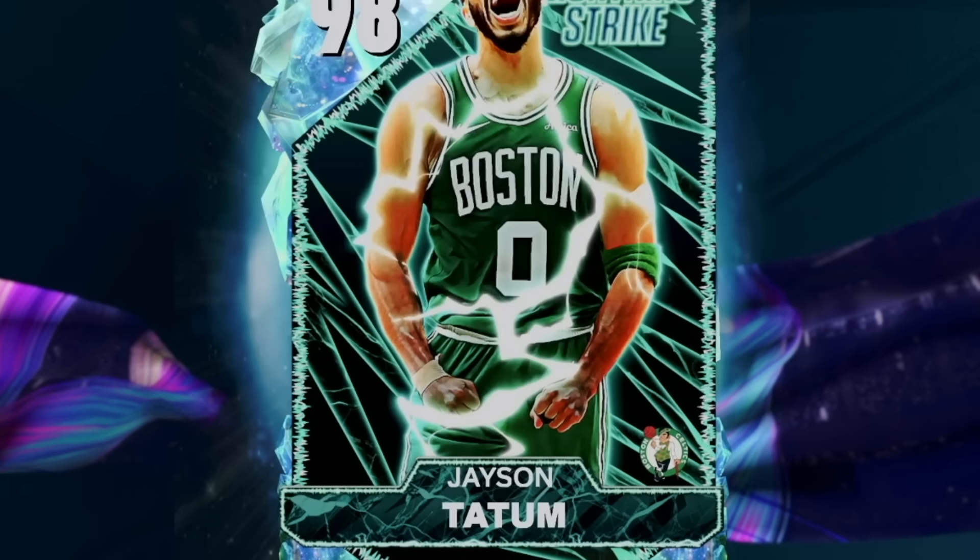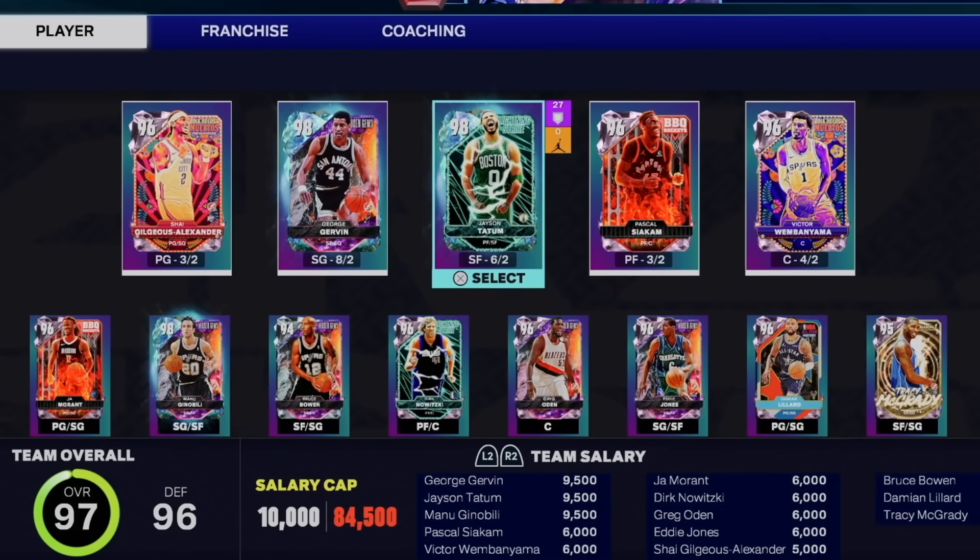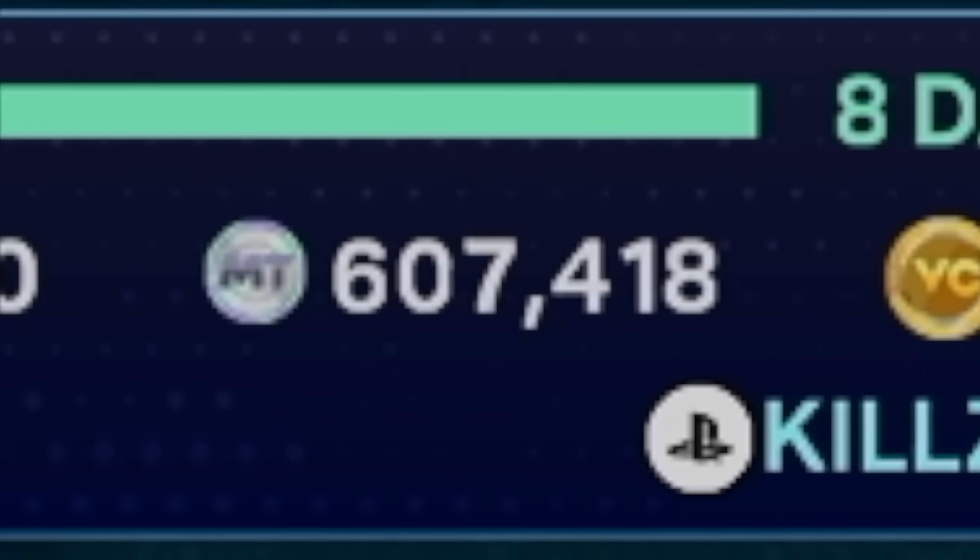In 16 minutes, George Gervin had 37 points, one rebound, six assists, only two turnovers, shot 50%, and was 100% from the free throw line with four dunks. I'm actually pretty happy with that game, especially because we got the win. With our three Galaxy Opals looking beautiful, I think getting George Gervin was a W. The team is so much better now, and we still have 600,000 MT for the next pack drop. Be sure to like, subscribe, and follow me on TikTok, Twitter, and Instagram — I'll catch you in my next one.